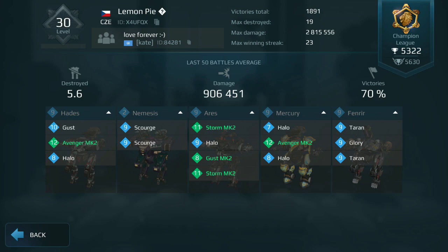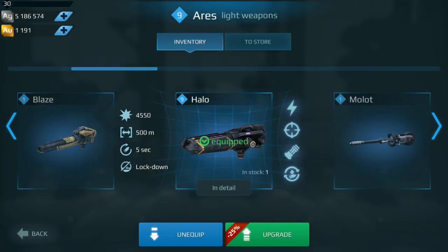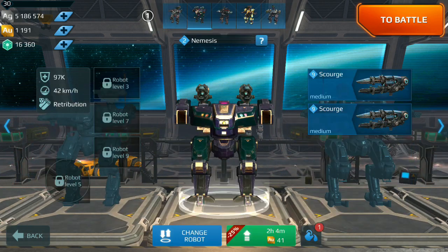The last thing I want to show you is that this event is the perfect time to Mark 2 your weapons, because there's a 25% discount on upgrades — and this discount also applies to the gold cost of Mark 2 upgrades. Before it cost 500 gold to Mark 2 something; now it costs 375, saving you 125 gold per upgrade. If you have a lot of weapons at level 12 Mark 1, I'd Mark 2 as many of them as you can right now.